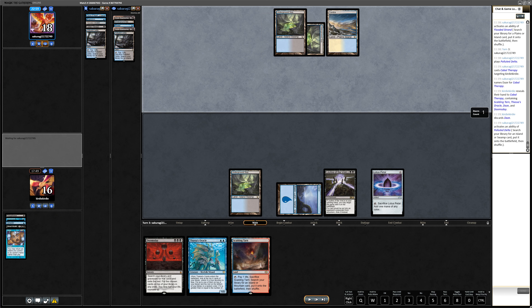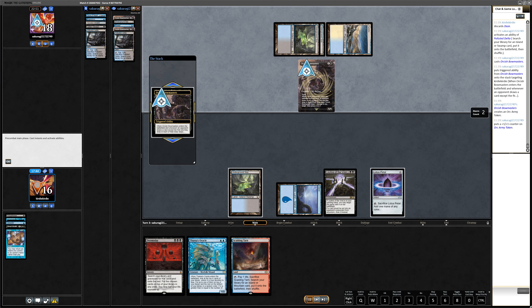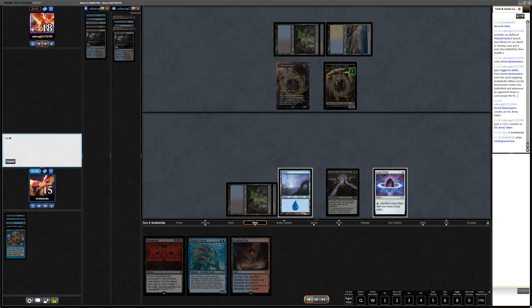They just keep the second Bowmaster, which in hindsight is of course right — you don't need anything else against Doomsday if you just have two Bowmasters. It's so hard to win because you lose half your life, and with every cycler you lose more life. I finally managed to get off the Leyline of the Void. I still think the keep was okay because Leyline of the Void is really good against this deck and I didn't know about the Bowmaster.